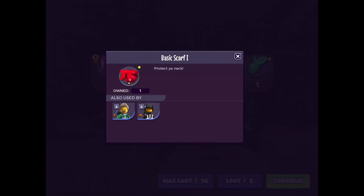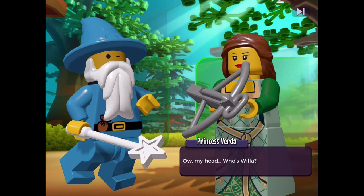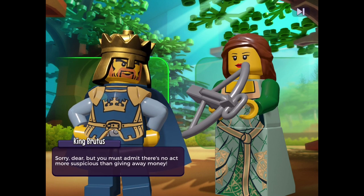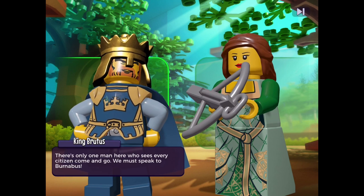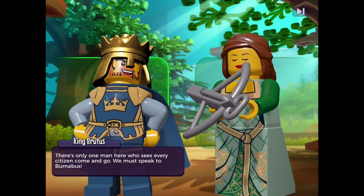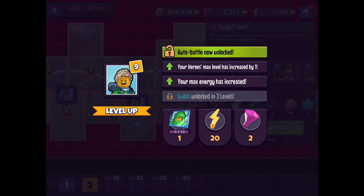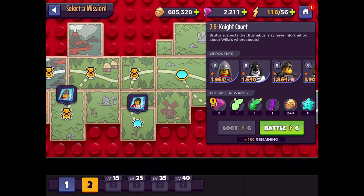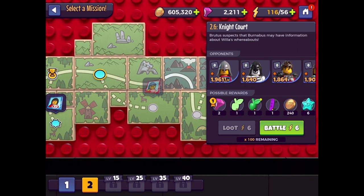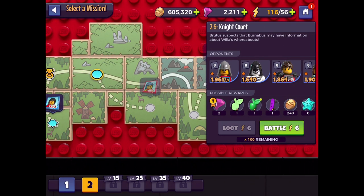Princess Verda is not Willa. There's one man who sees every citizen come and go — we must speak to Burnibus. We get a level up and Auto Battle is now unlocked. Your hero's max level has increased by one and max energy increased. We're so close to getting Cactus Girl. There's still much more to do — we'll keep going in today's episode.